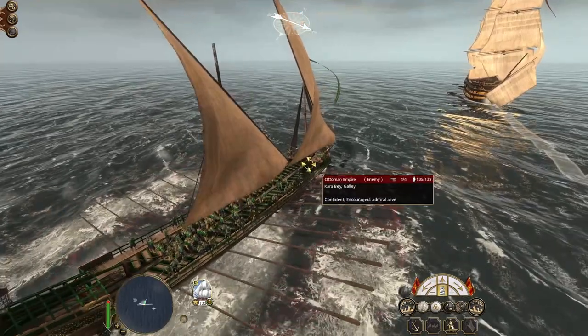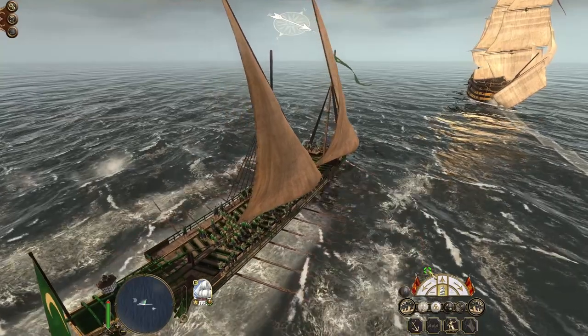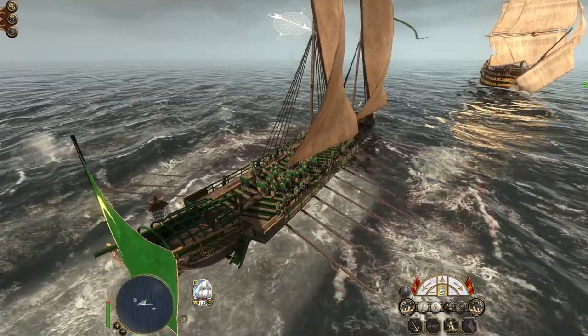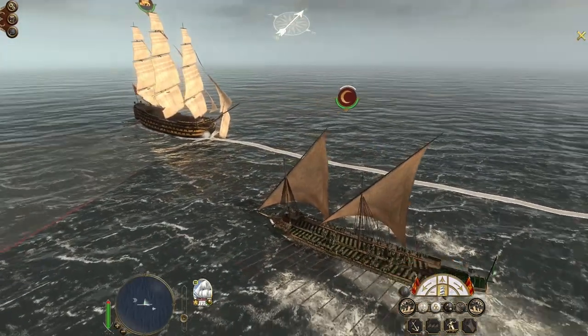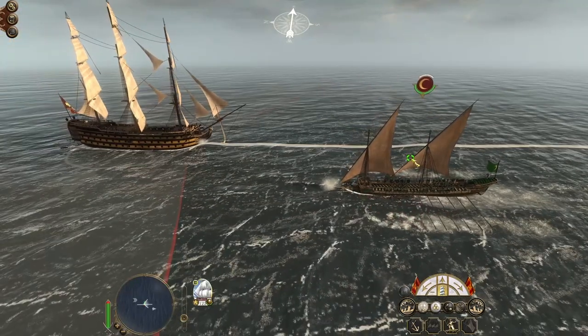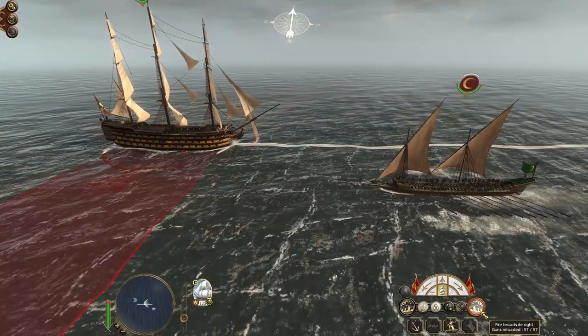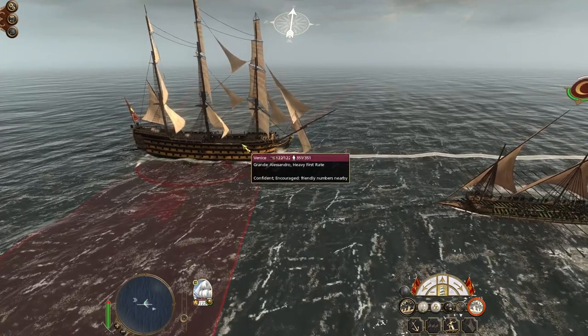Galleys were the dominant power if you wanted to control the Mediterranean for a long time, until these huge ships came to the fore in the late 1600s and 1700s, when galleys were really outclassed despite their maneuverability. This is a thematic matchup because this ship left Venice to protect its role in the Mediterranean, and this Ottoman galley was caught around the Adriatic.